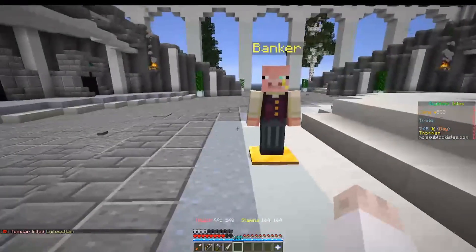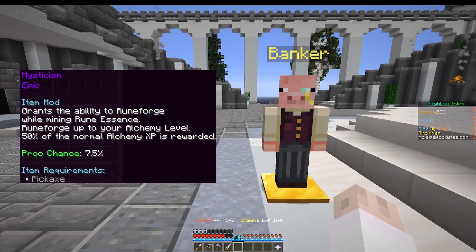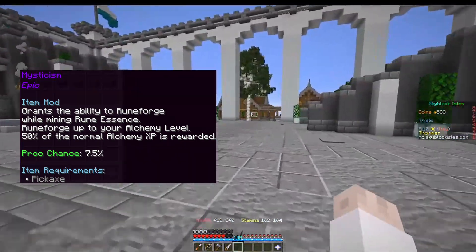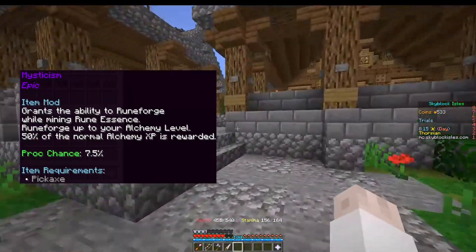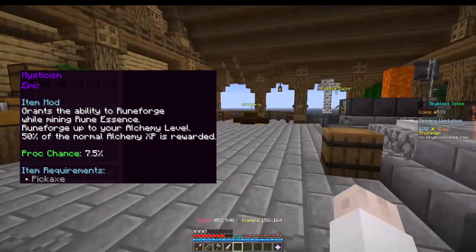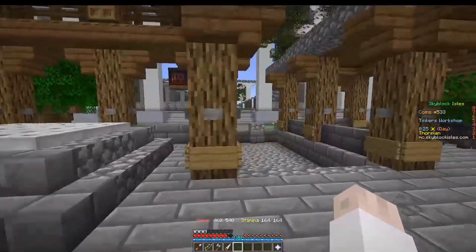There is one other skilling mod that exists, and that is Mysticism. Mysticism will allow you to have a 7.5% chance of getting 50% of the XP you normally would get while you're runescence mining. It sucks — it'll fill up your inventory faster and there's really no point in getting it. It's a tiny amount of XP and a tiny chance. You're better off getting better mining mods on your pickaxe and just mining runescence a tiny bit faster. That's it for the skilling mods.